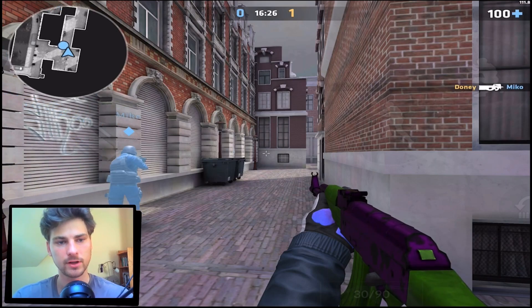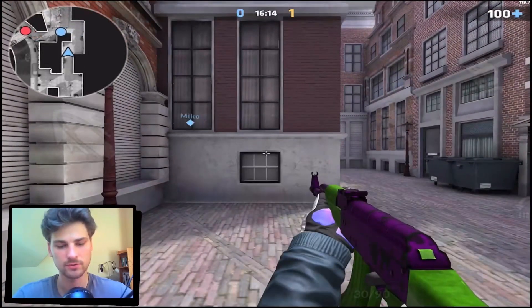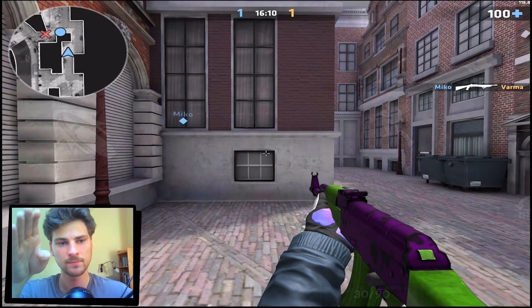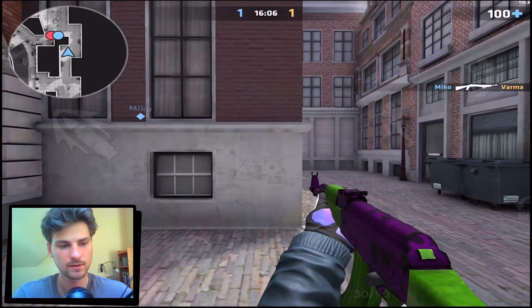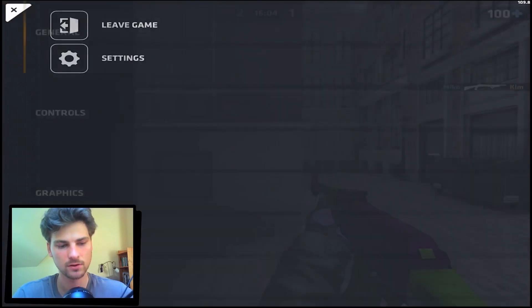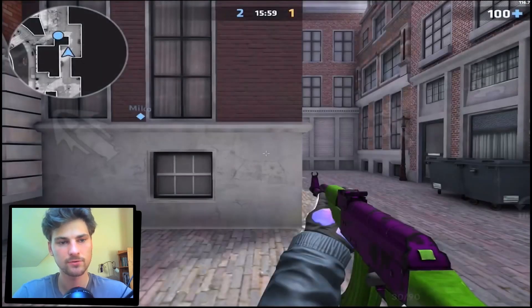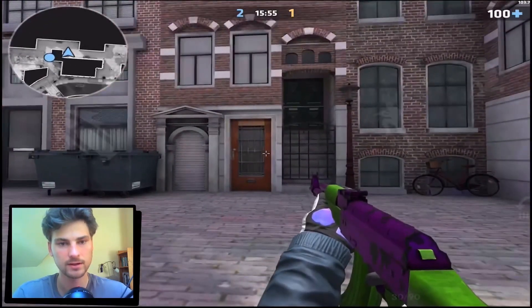So number one for good aim is choosing your sensitivity. Just go in a game and see how much you can flick — basically the max amount of thumb that you can flick and how much that translates in game. For me, I have a very very low sensitivity — I think one of the lowest in the game for players. I have no aim acceleration and like 3x, so when I do the biggest flick I can with my thumb, I can only turn 90 degrees.